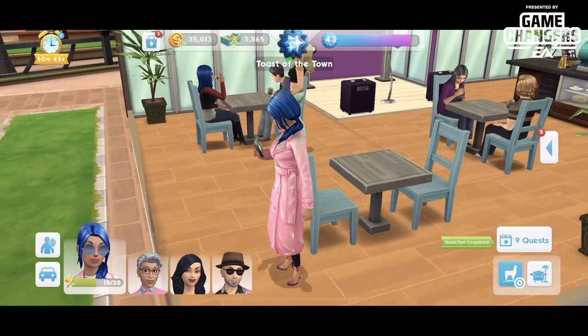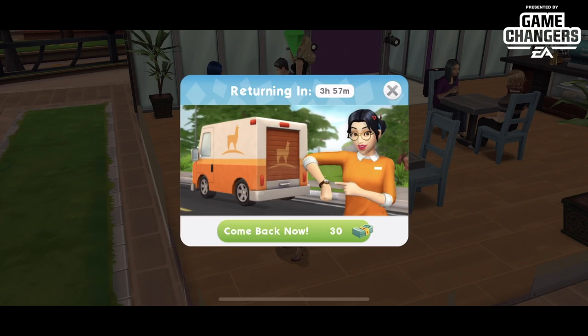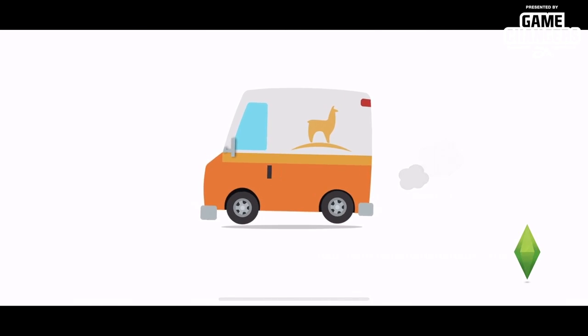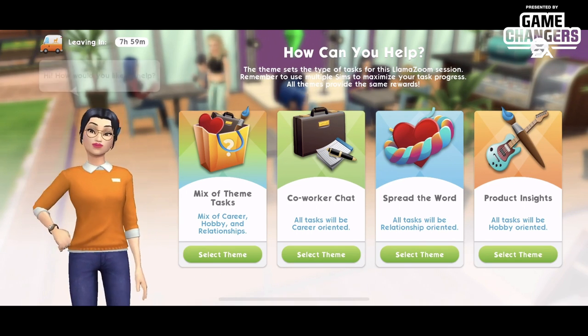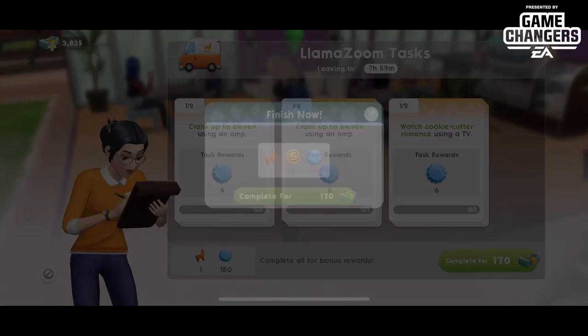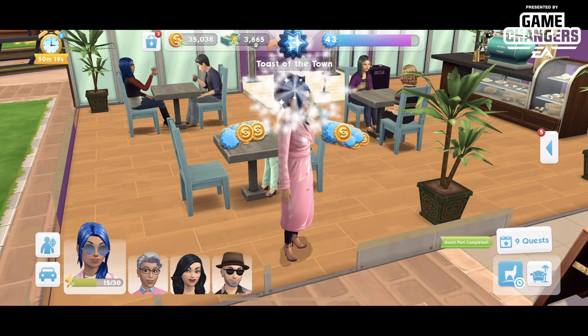That wraps up part twelve. Part thirteen is another Llama Zoom — that's number four. Emily arrives with the truck. I do like the song — that's the only thing I like about Llama Zoom at this point, to be real. 170 sim cash to get through this — those tokens!